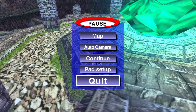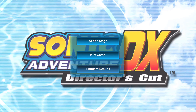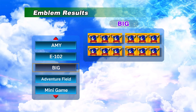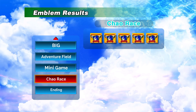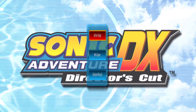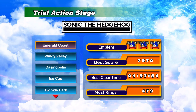Let's go back out to the menu. In Trial mode, you've got three different things. The emblem results show all these emblems you can earn — they're extra goals you can take on. Some are hidden out in the adventure field, some are minigame-related like Chao racing, and there are final level ones. They're done through the action stages. If I go back into Sonic, you can see there are emblems to the side, and they all have different goals. Every character has their own set of levels.